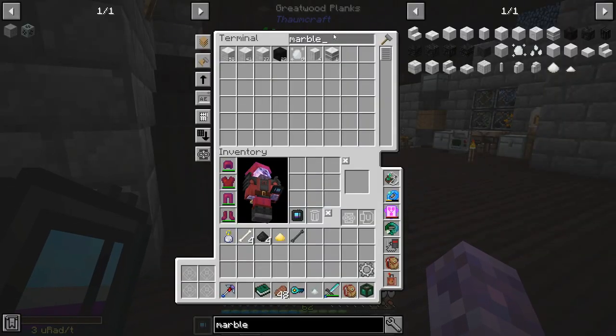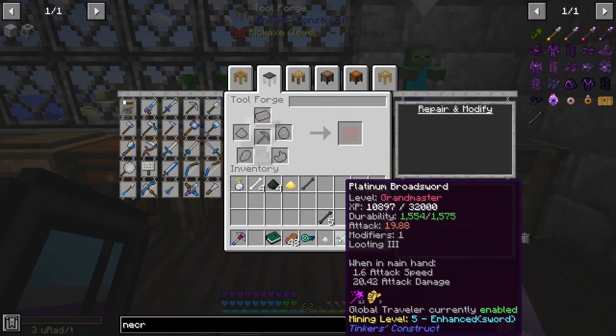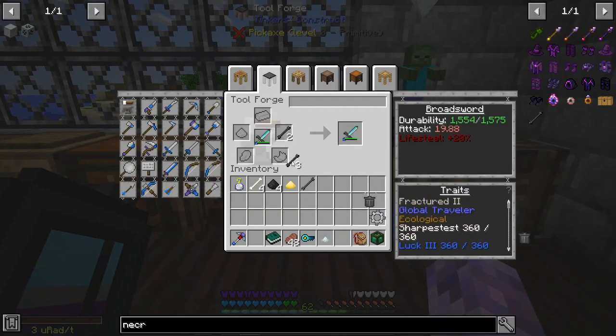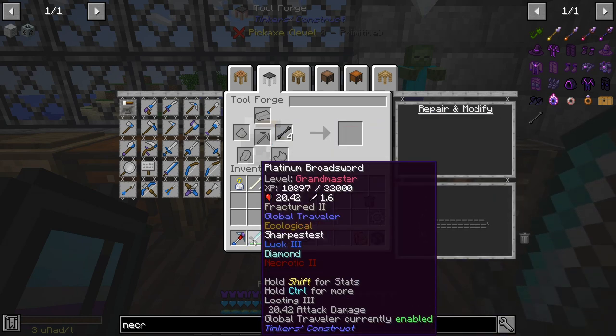We might have other Necrotic Bones, right? Necrotic — yeah, we do. Because Lifesteal is quite good. Not enough modifiers, okay — 20% Lifesteal. Pretty nice.